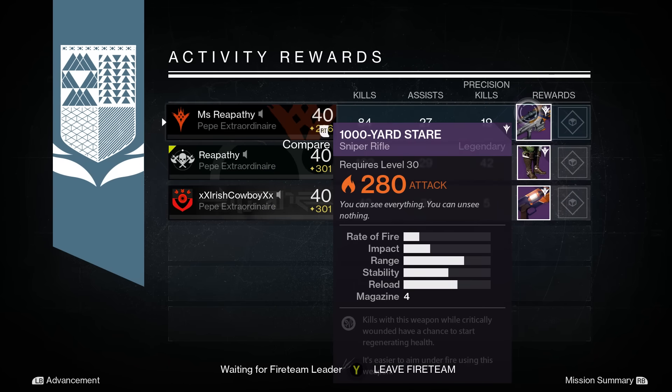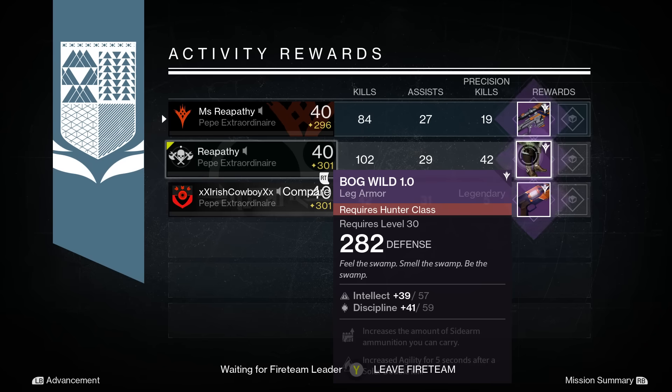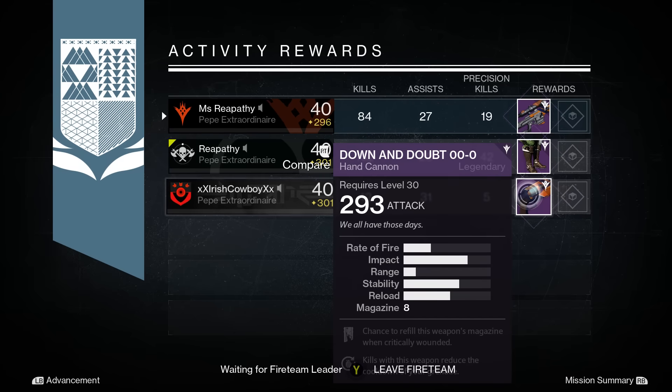For the second Nightfall, I got a solar 1000 Yard Stare with 280 attack. The perks are kills with this weapon while critically wounded have a chance to start regenerating health, and it's easier to aim under fire. Reapithy got the Bog Wild 1.0 boots with 282 light and 57 intellect and 59 discipline. The perks are increased ammo for sidearms and increased agility for 5 seconds after solar double kills.